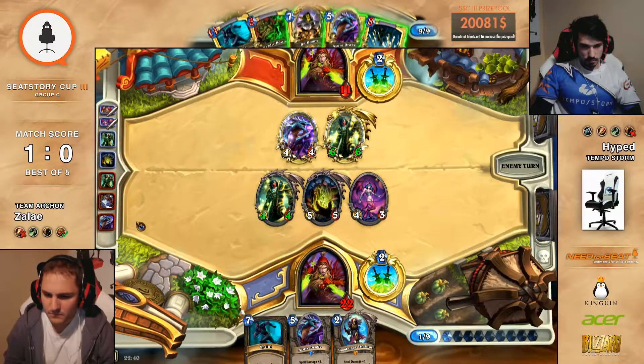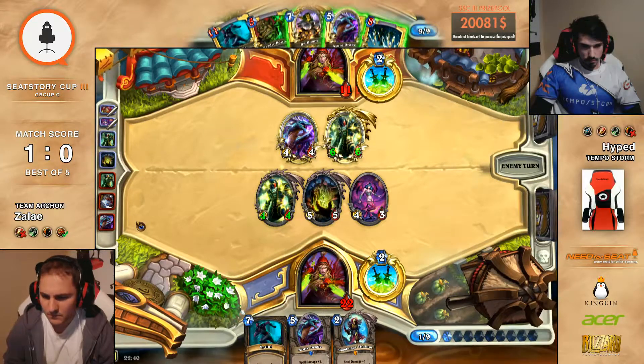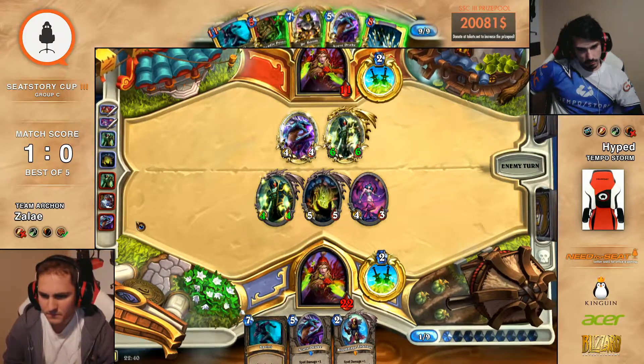I actually like it — you know that it will be pretty hard for Hyped to deal with it, and he couldn't really deal with the board from it. I mean, he can deal with two minions really easily, but there is going to be one more left. And just draw — you still have Sprint in hand. There's no other play than just playing Dr. Boom here.